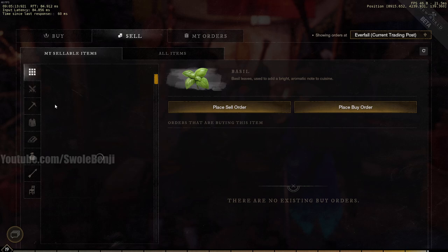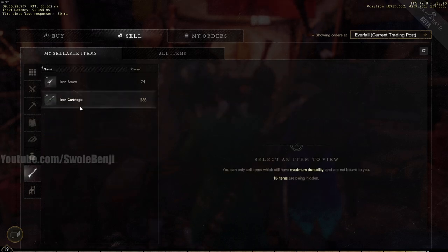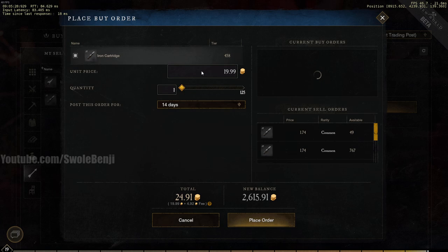Now let me show you buy orders. I'm going to place a buy order for bullets — I'll set it at 0.05 gold and buy 200 bullets. It's going to cost me 10 gold for the items and then half of that to list it as a buy order. Let me place that order now.